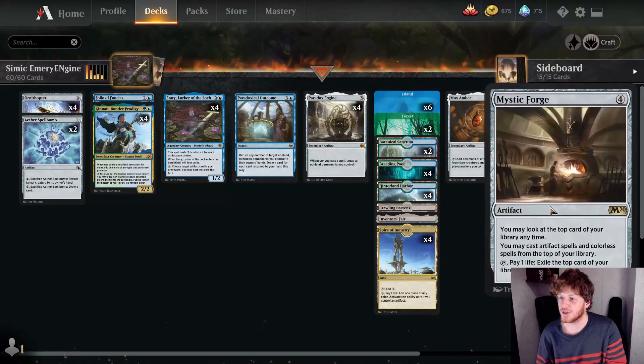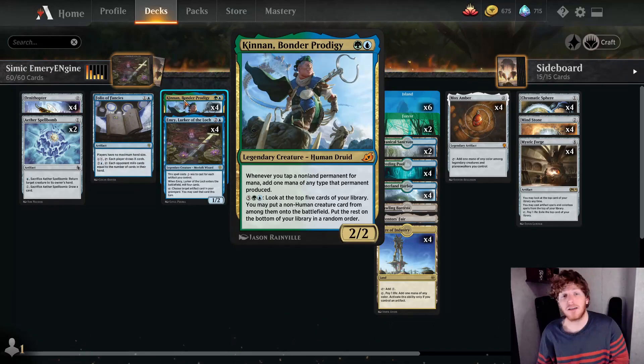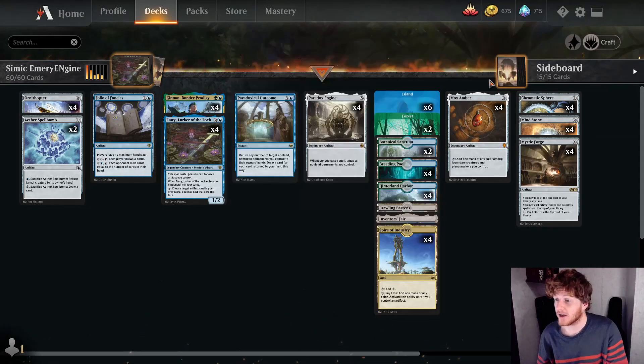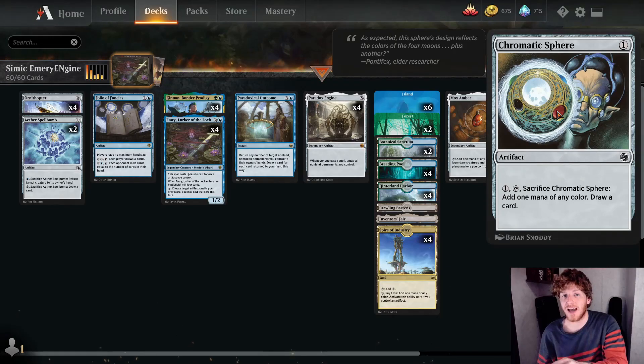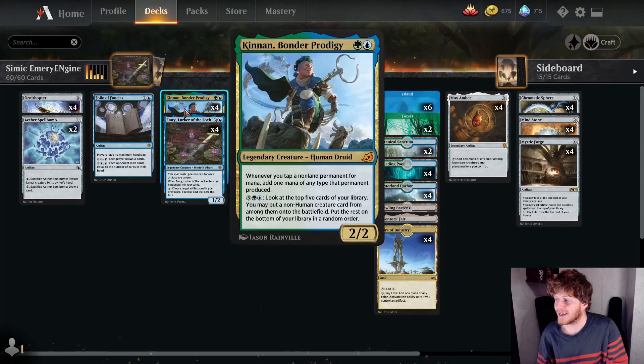Once you find your Mystic Forges you can cast everything off the top. If you find Kinnan, it doubles up all of our mana generation, including Chromatic Sphere — because Chromatic Sphere is a tap-and-sacrifice to add mana, so it actually adds two mana when Kinnan is in play.